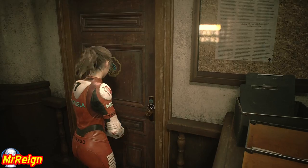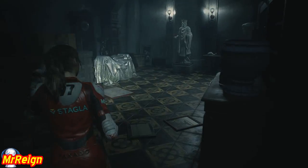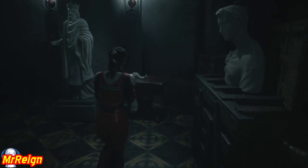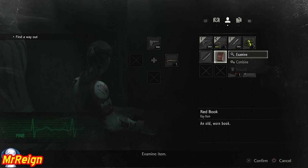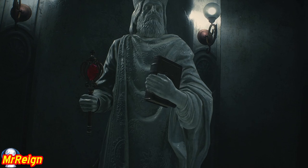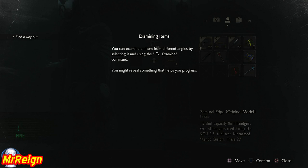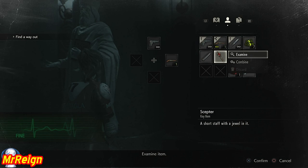We're going to go grab the jewel for the statue. Make sure you have your grenade launcher equipped and loaded, because you're going to have a split second to spin around and shoot this licker in his face, otherwise he will eat you. And if you're unlucky enough to have Mr. X on your tail right now, I'd suggest coming into this room a bit later, or there is a trick you can do when he enters the room.